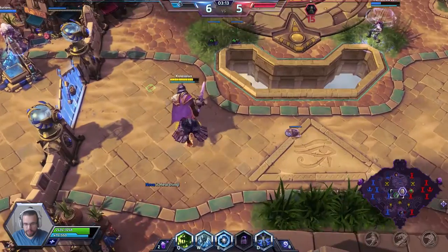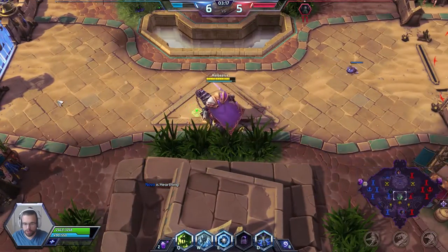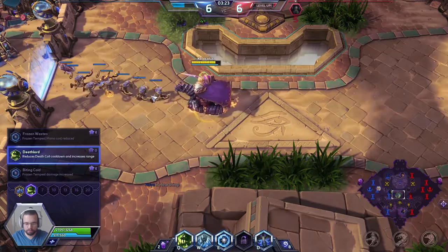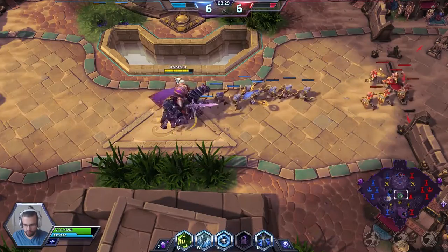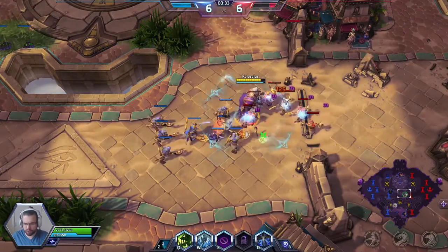So those are his abilities — he has recently been 100% reworked. On level 4 we did pick up Deathlord. This is going to reduce the cooldown of our coil, our Q, by 2 seconds, and also increase its range by 25%. Very, very good upgrade for the later stages of the game.